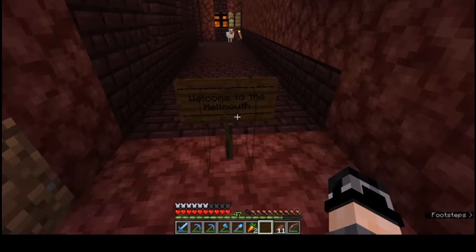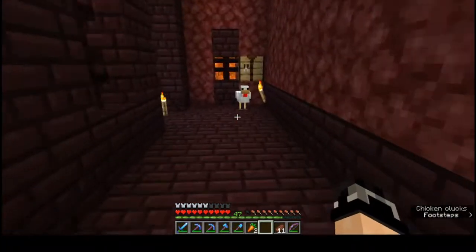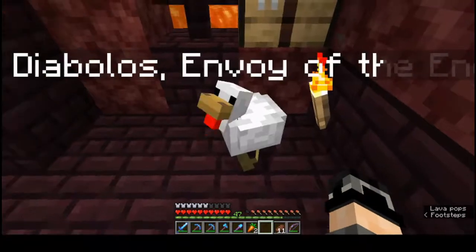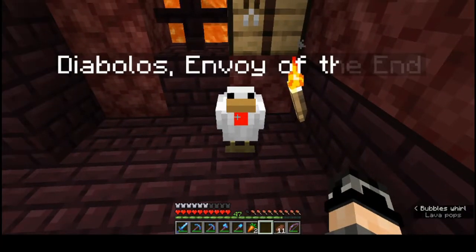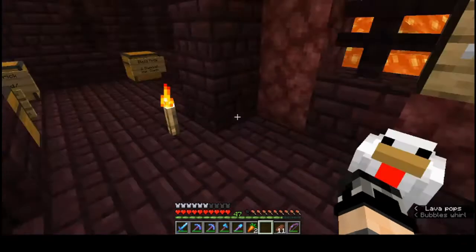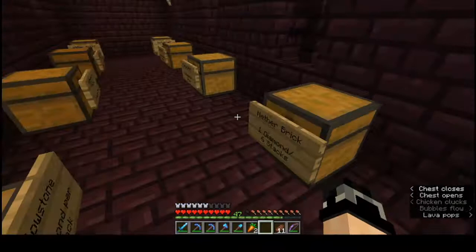This is the Hellmouth — a little piece of hell come to the surface, run by my guard chicken Diabolos, the envoy of the end. We sell all kinds of things: Blaze Rod, anything really found in the nether.